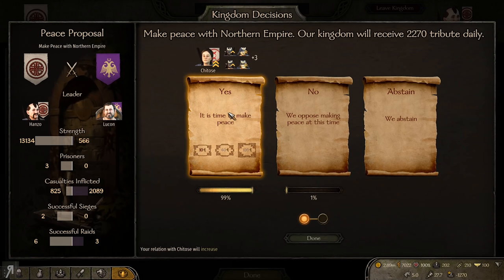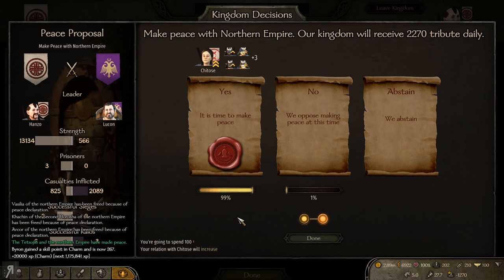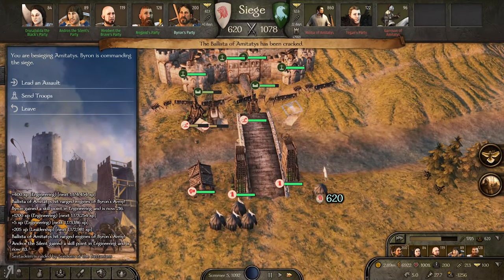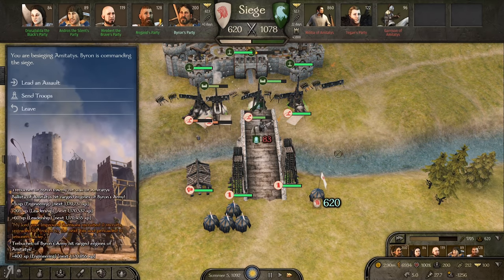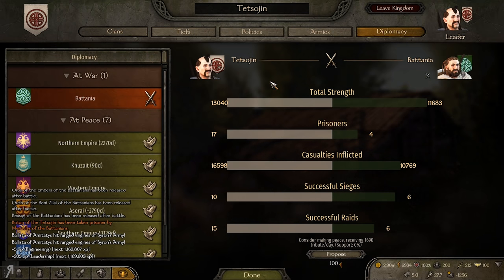What we're going to do is make peace with the Northern Empire — we'll be receiving tribute, which is wonderful. I'm pretty happy with that. We've just taken Saniopa, which I believe was theirs, so that's a nice little gain for not too much effort. Peace is made. Let me take a quick look — they're not at war with anyone else except us as far as I'm aware.